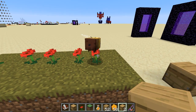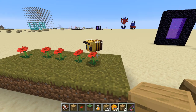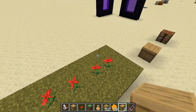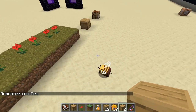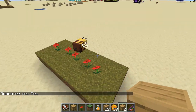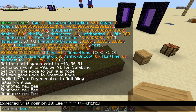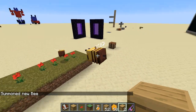It tries to get that nectar and get pollen attached to him. There we go! The bee gets pollen attached to his underside. I can also summon another bee — let's have one with no AI attached so that it's frozen and we can take a look at the model.